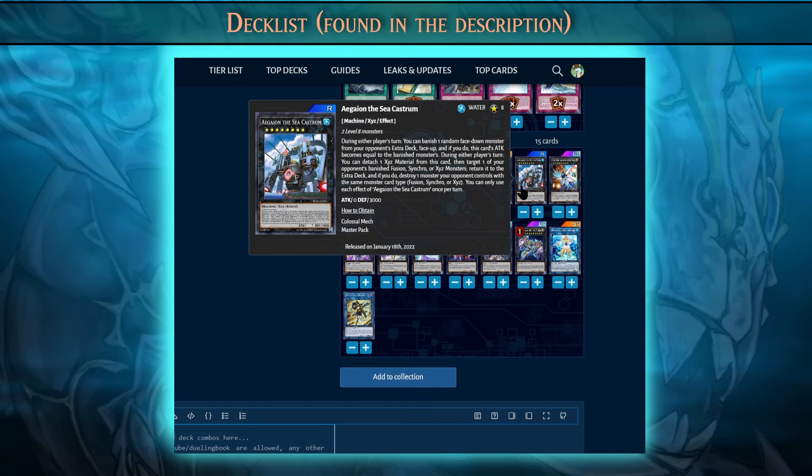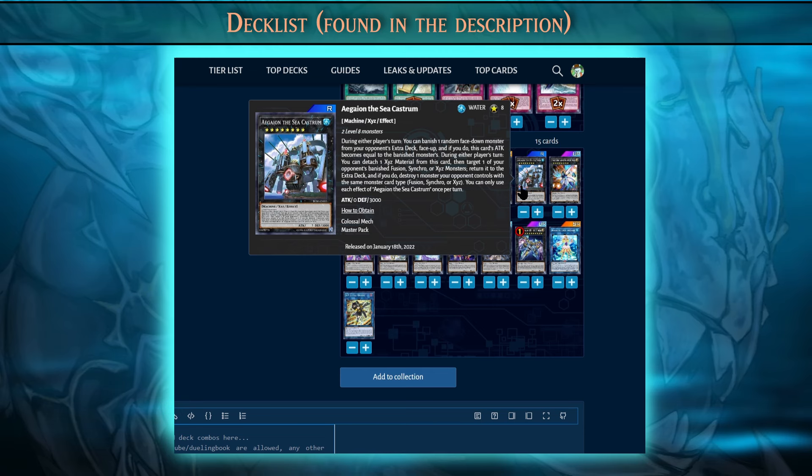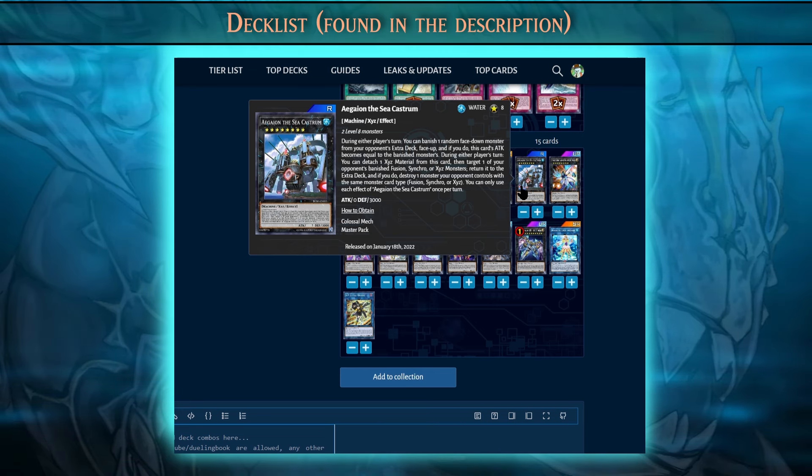Aegaion also has a second effect during either player's turn: you can detach one material from this card, then target one of your opponent's banished Fusion, Synchro, or XYZ monsters and return it to the extra deck. If you do, you can destroy one monster your opponent controls of the same type. It's a pretty cool effect, though it's not very useful right now since Snake Eyes only uses link monsters and this effect doesn't work against link monsters.